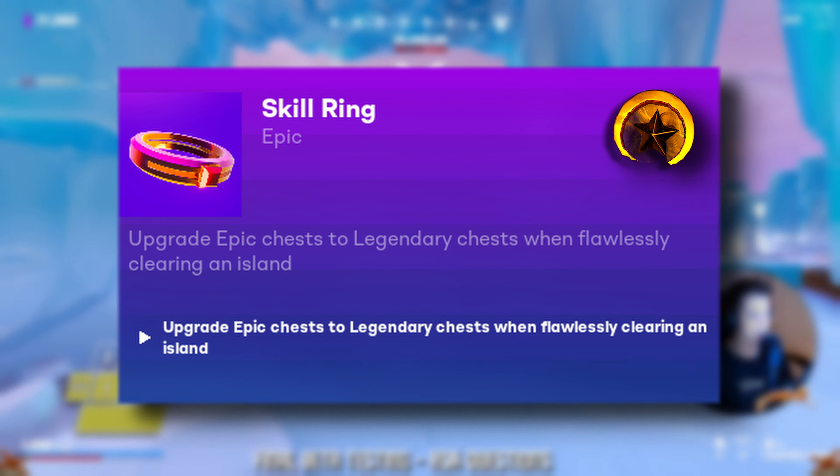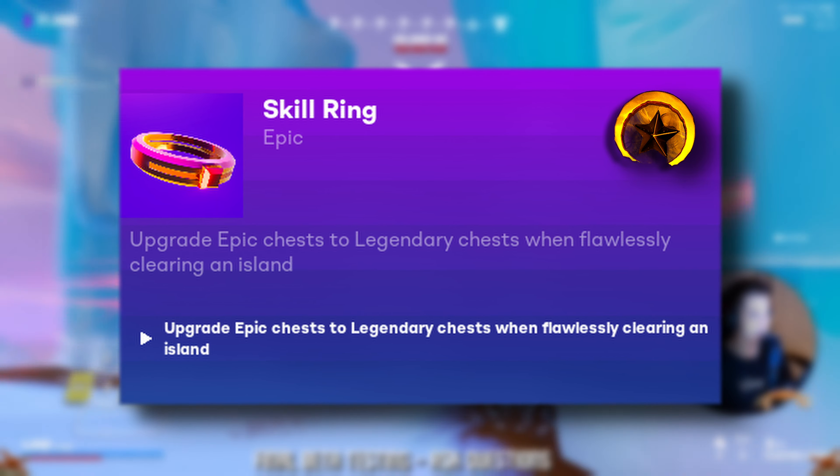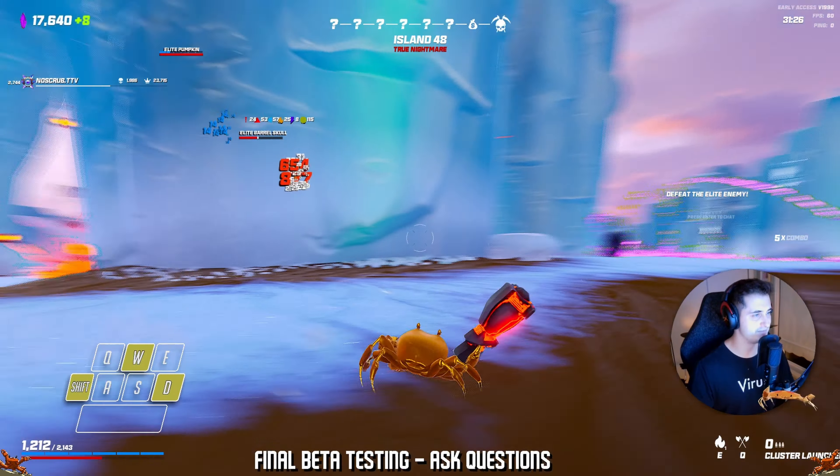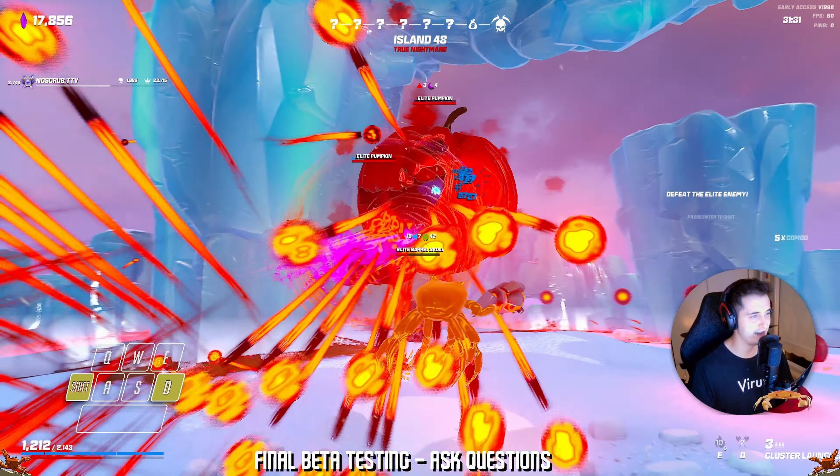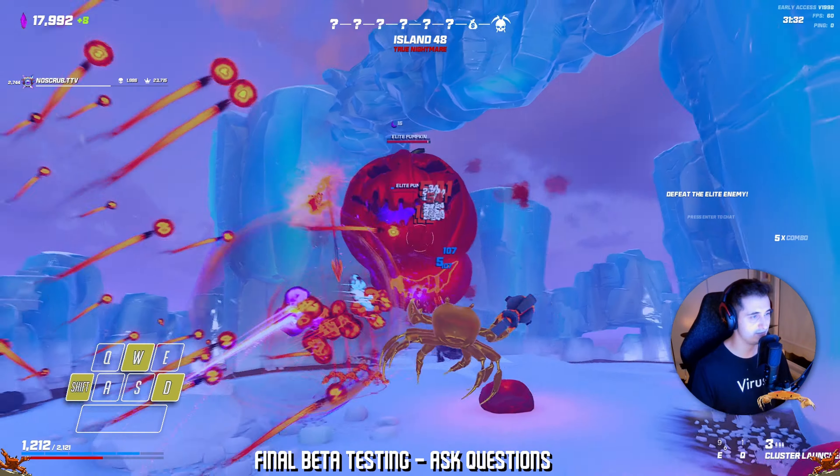Skill Ring — upgrade epic chest to legendary chest when flawlessly clearing an island. This ring is great when you're on the hunt for legendaries, as if you're careful on elite, boss or waves you'll land yourself a legendary rather than an epic chest. It definitely enables you to snowball and hopefully land yourself an extra special legendary. Duplication Ring — get an extra chest when flawlessly clearing elite or boss islands. This relic is definitely amazing when you start sweeping elite and boss islands quickly, and when paired with the aforementioned Skill Ring you're looking at two legendary chests every seven islands.